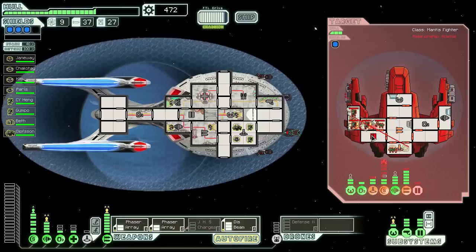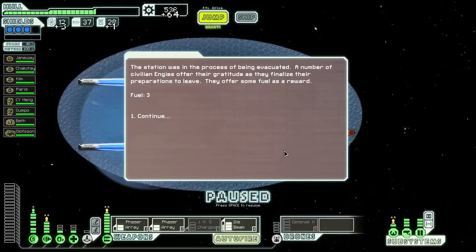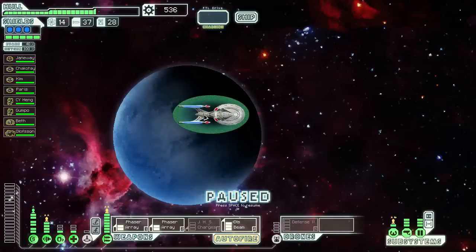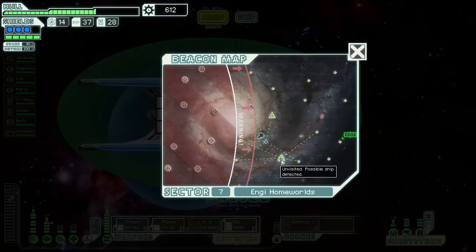Look at the mantises scurry — it's awesome. I don't know how quickly they run around. Where do they get the little fire extinguishers from? I'm really just looking for stores at this point, see if we can buy any more cool weapons or cool effects.